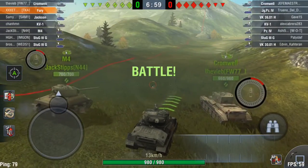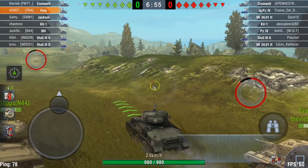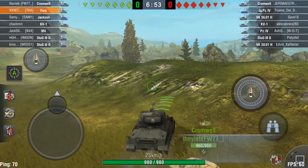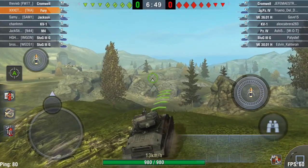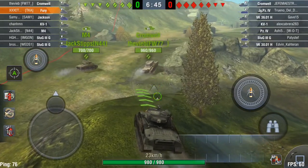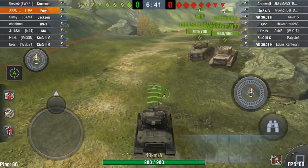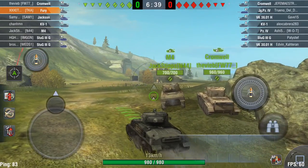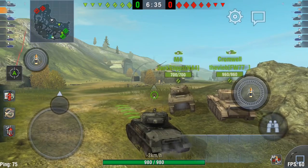So here we go, let's look at the lineup. We've got a Cromwell top on our team, I'm number 2 as the Fury, we've got a Jackson as number 3, a KV-1, M4, and two StuG 3Gs. They've basically got the same composition up front — a Jagdpanzer 4 as number 2, and they've got a VK-36.01H. Should be a pretty interesting battle.